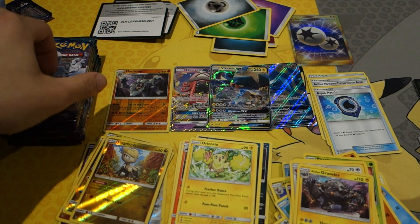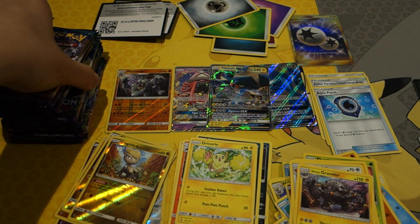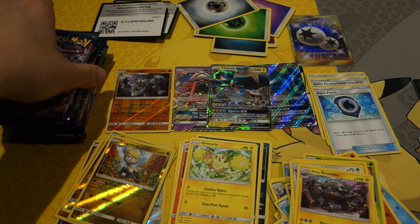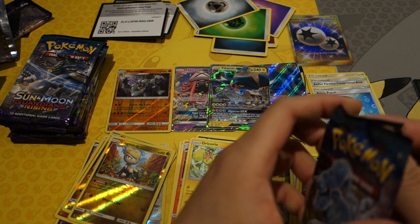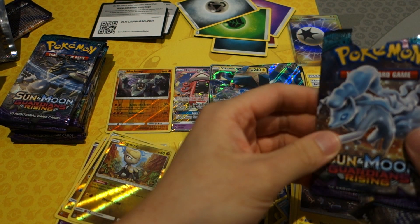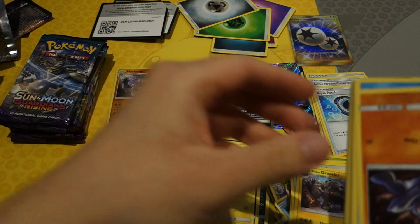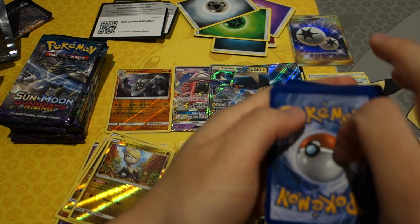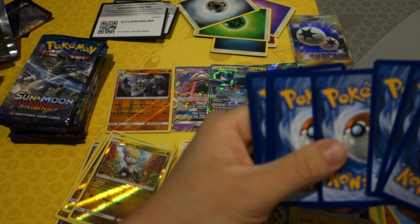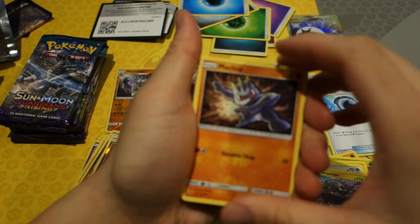So that's it, we hit the two GXs. But we still have nine more packs. They're either straight-up duds or we could hit some sort of full art trainer or something else. Hopefully we hit something because that's a lot of packs if they're all duds.